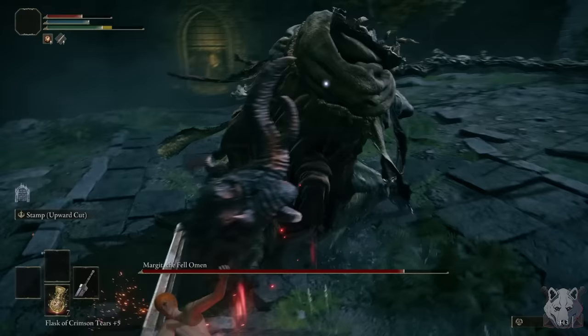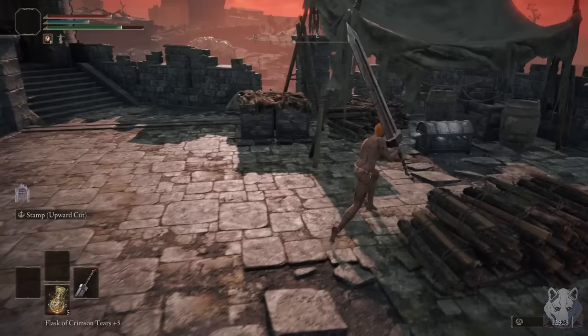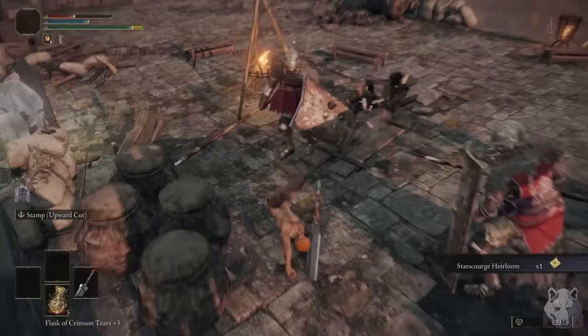First up is Margit and, oh, that is some chunky damage. Is this what it's like to use a normal weapon? What have I been doing with my life? Unsurprisingly, Margit is not an issue and he goes down first try.